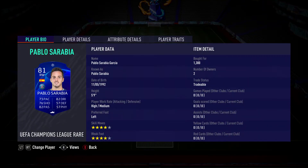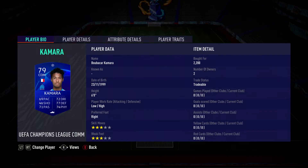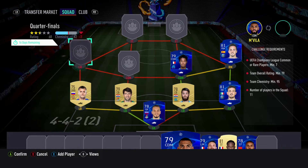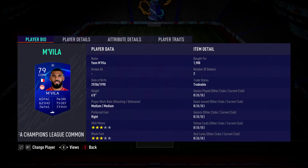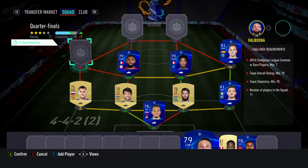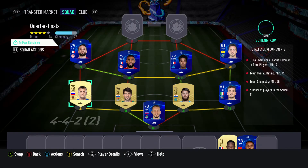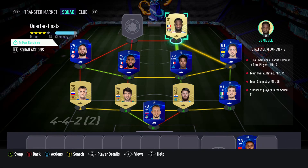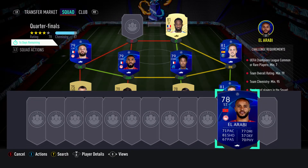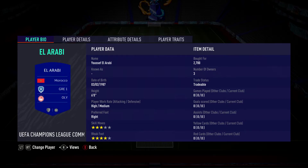The right winger is Pablo Sarabia, pulled for 1,300 coins, plays for Paris Saint-Germain in the French first division, and is Spanish. CDM on the right is Bobakar Kamara, pulled for 2,200 coins, plays for OM in the French first division, and is French. CDM on the left is Mvilla, pulled for 1,900 coins, plays for Olympiakos in the Greek first division, and is French. The left midfielder is Mathieu Valbuena, pulled for 1,300 coins, plays for Olympiakos in the Greek first division, and is French. The striker on the right is Moussa Dembele, should be able to get for about 800 to 1,000 coins, plays for OL in the French first division, and is French. The striker on the left is Youssef Al-Arabi, pulled for 2,700 coins, plays for Olympiakos in the Greek first division, and is Moroccan.